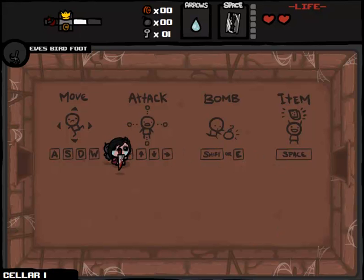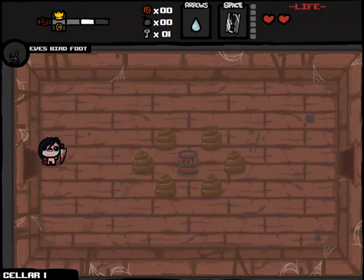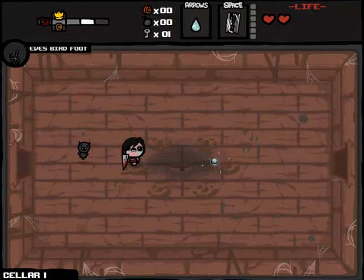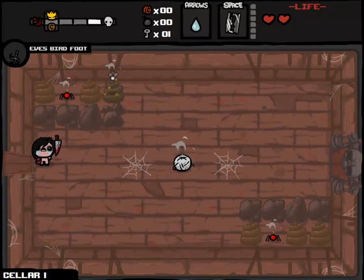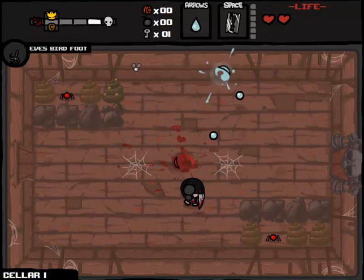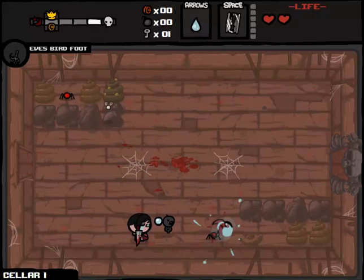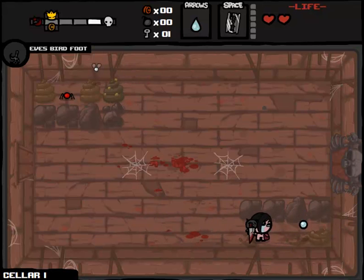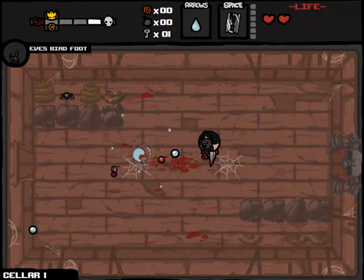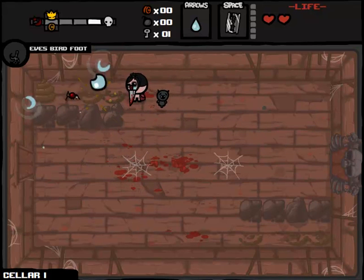Hey everybody, welcome to an Eve-focused episode of Northern Alliance Challenge Runs in the Binding of Isaac. This is called Eve EX, suggested by YouTube user AlphaZone — aka the YouTube user with the weird default avatar with the spider over top of it, so every time you see it you think there's a spider crawling across your monitor. In any case, this challenge run suggestion is entirely Eve-themed.